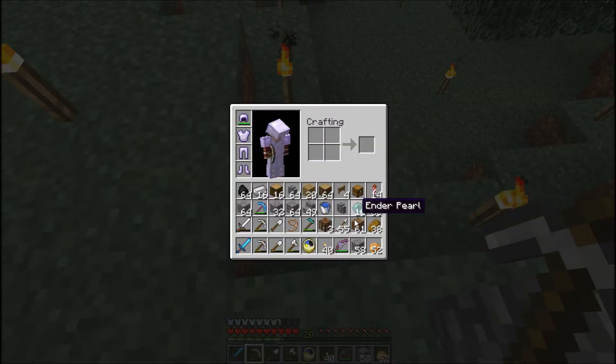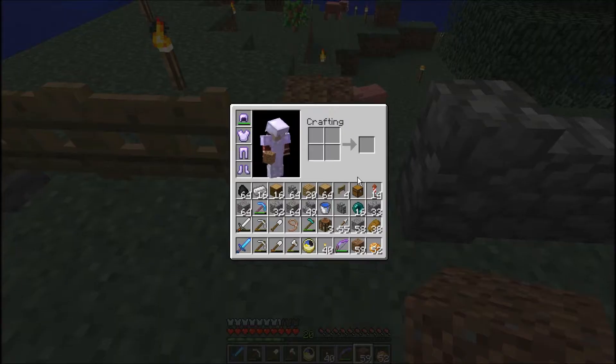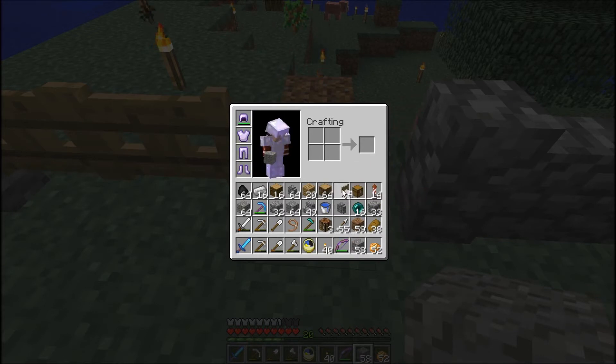Do I have dirt? Yes I do. Oh look, some of the trees I planted have grown. We need to go ahead and get those harvested so that I can grab up the wood. I need another fence gate.